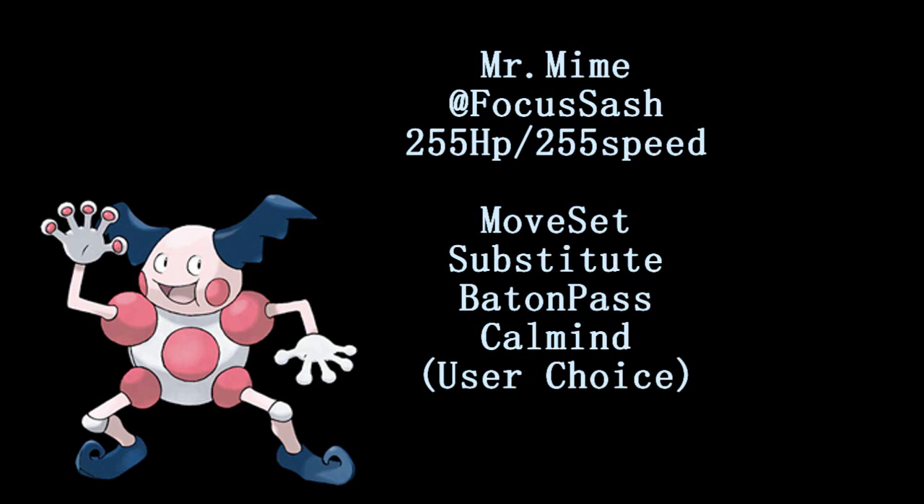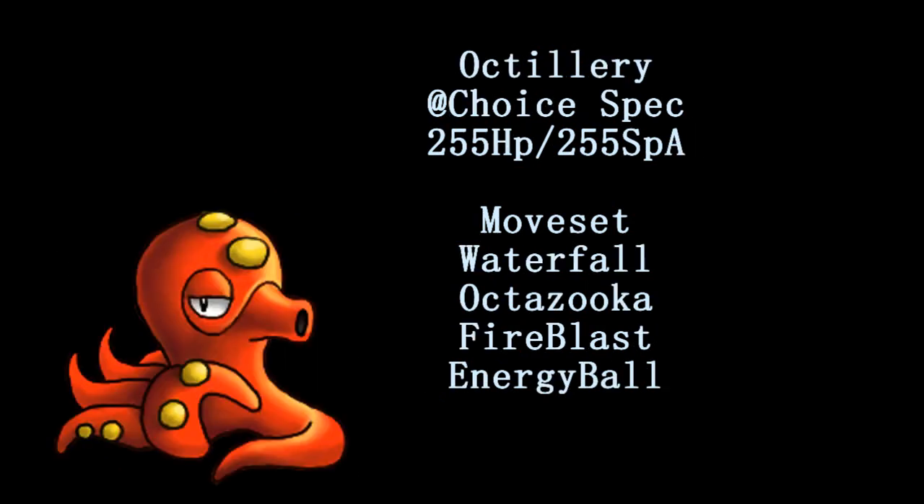What you're going to want to do is go first with a Calm Mind. Now if you have enough time, or the opponent is setting himself up, you can go with two Calm Minds, then a Sub, then the Baton Pass. It's all just your choice, and then we're going to switch out into Octillery.